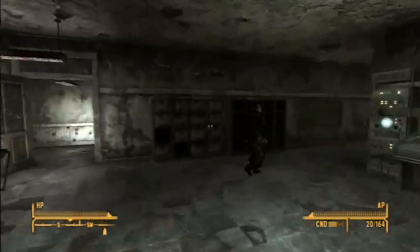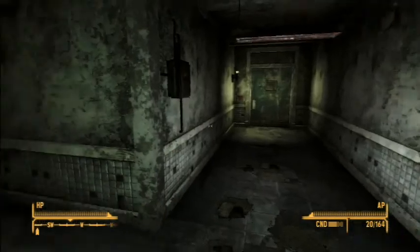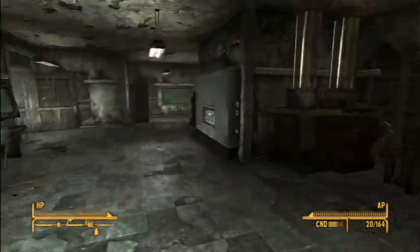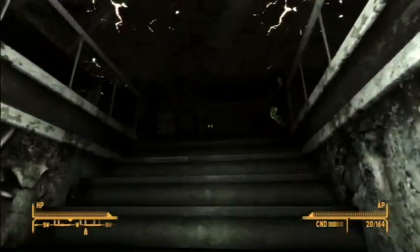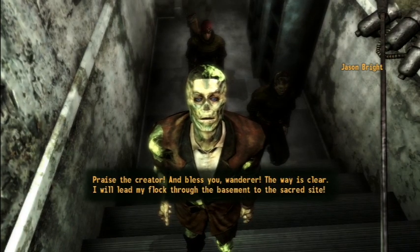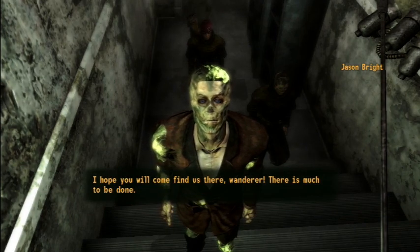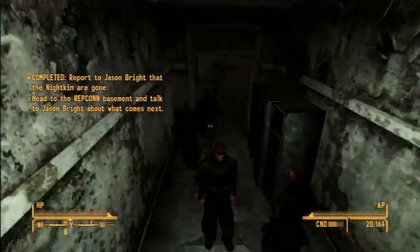Okay, Jason Bright — where are ya? There he is. God, he's so ugly. Is the way clear? The demons are gone. Praise the creator! And bless you, Wanderer! The way is clear. I will lead my flock through the basement to the sacred site. I hope you will come find us there, Wanderer. So they're all gonna head down to the site, and we need to head to the Repcon basement and talk to Jason Bright about what comes next.